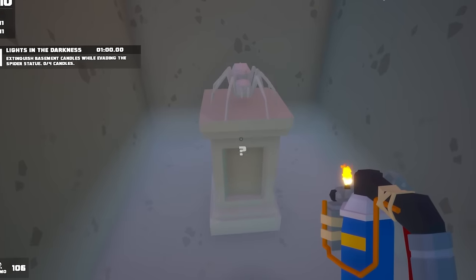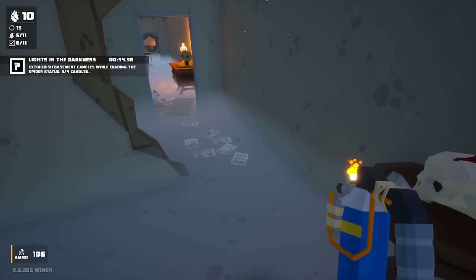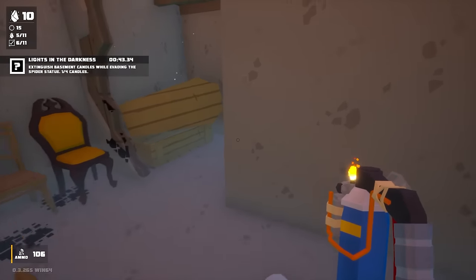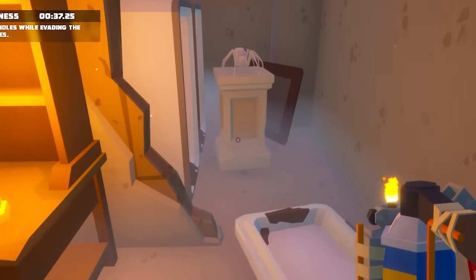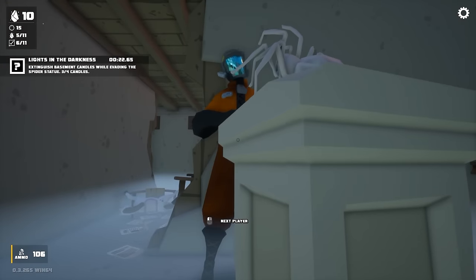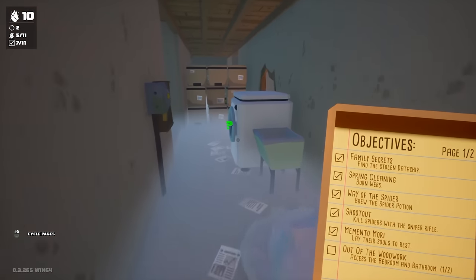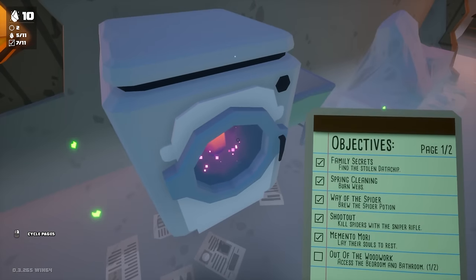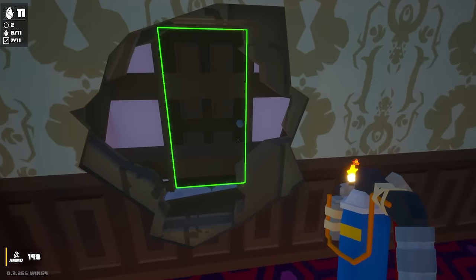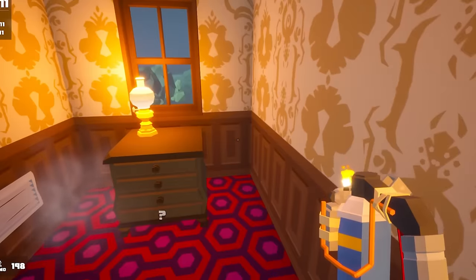We've got to do this challenge: defeat the basement spider statue. Got to walk backwards. There's four statues! We just got one — got to be another one here somewhere. Oh, the spider statue is coming. He's right there! You can't touch him at all or you're dying. I found the last tin of peaches — I can finally open this thing up. Another compound X. I should be able to jump through that door now that I can be a spider.